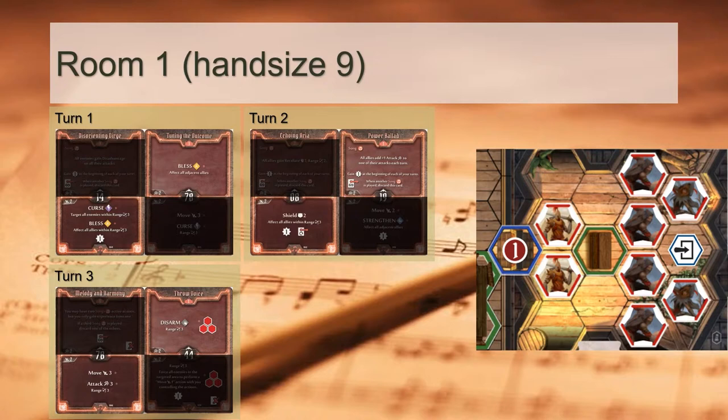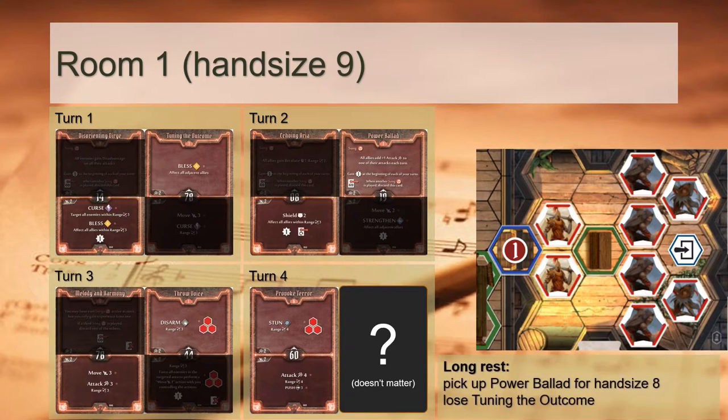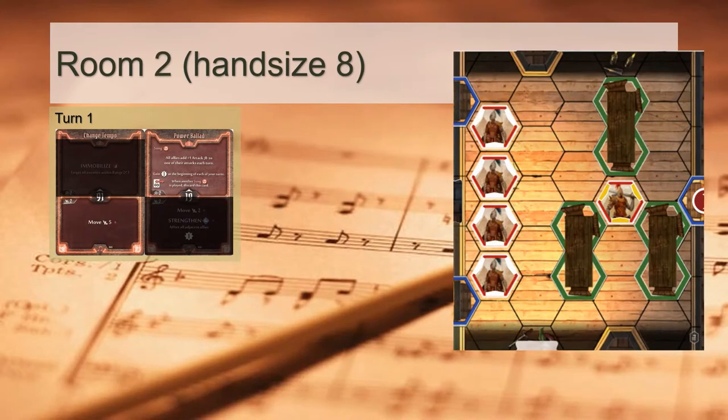Any remaining city guards should hopefully be picked off by turn 4 with either the top or bottom of Provoke Terror, which is also when we run out of cards in hand. Before advancing to the second room, we'll long rest, losing Tuning the Outcome which has served its purpose already. We pick up Power Ballet from the active area to make an even hand size.